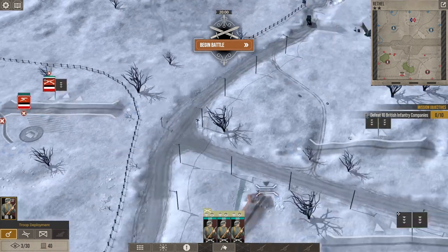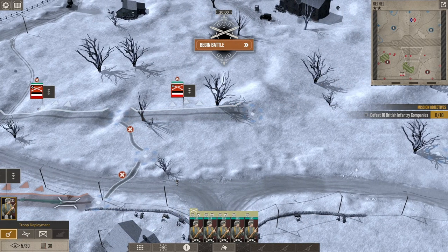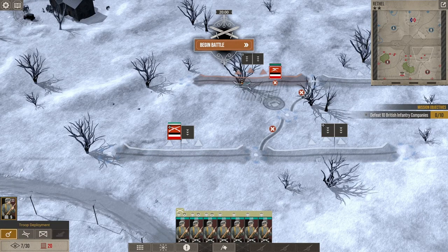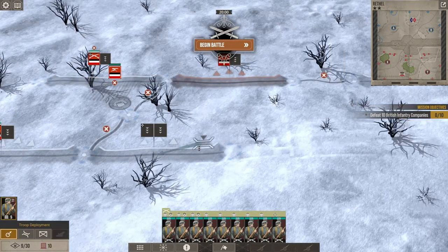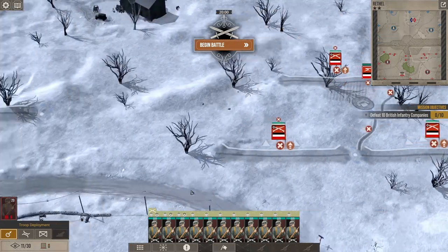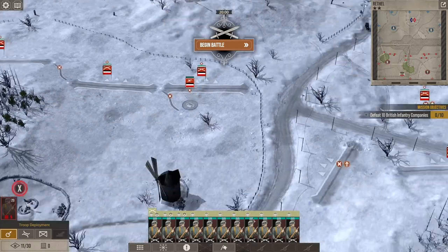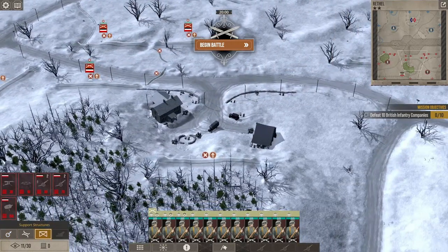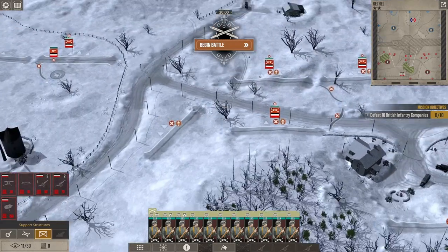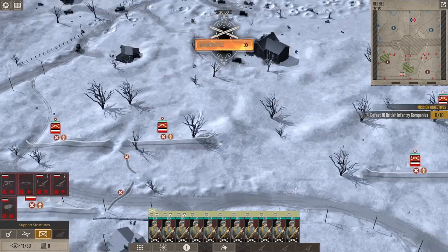We are going to be stacked pretty thin here, given the supply we have available. I definitely want to get two machine guns available, and we'll have the rest of the supply to call in once the battle starts. We don't have artillery at this point — I'm just stretched too thin. I don't think that's really an option here. We'll see how this goes.